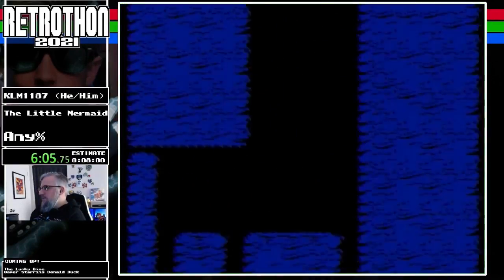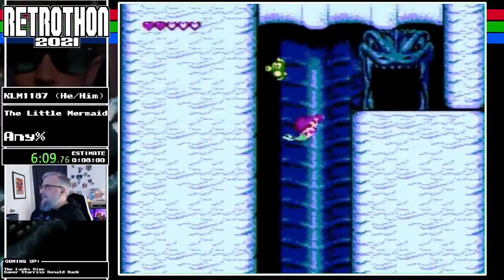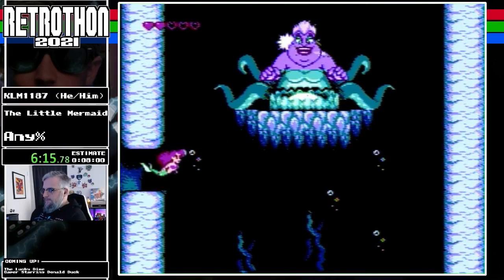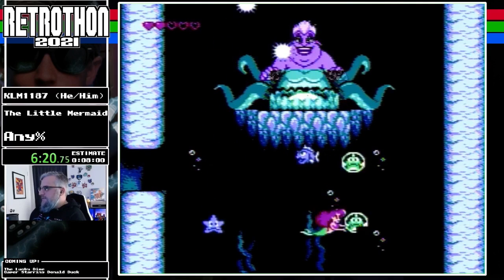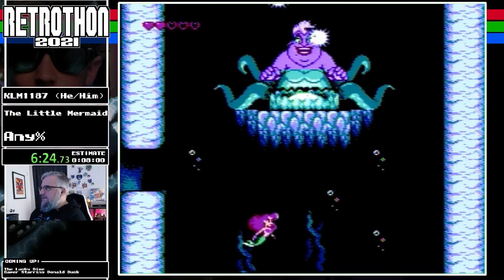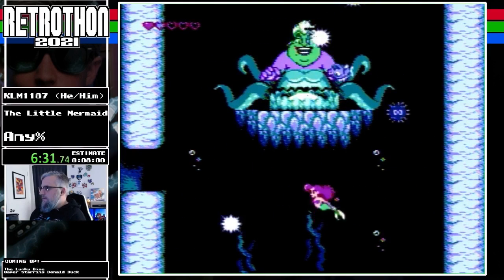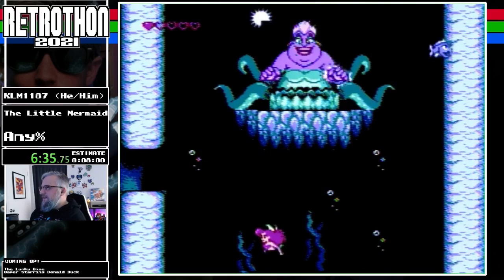Alright, we'll see what kind of luck we get on this boss. This is the second to last boss — Ursula one coming up here. I didn't want to take damage there — I gotta be careful. So this is Ursula one. Ursula can spawn several different things here. We can only bubble the fish and the seahorses, so that's what we're looking for. Oh, I gotta be super careful now. I really need to not die here.